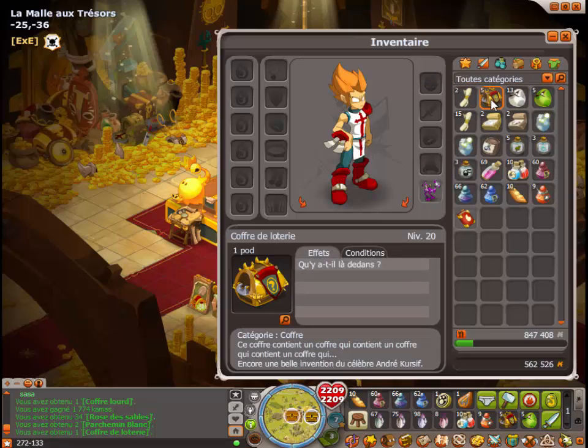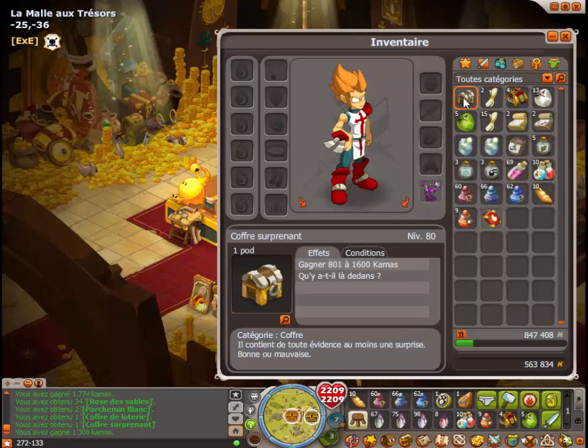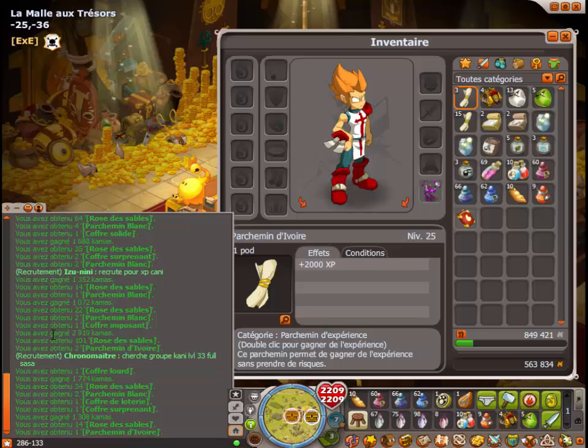J'ai gagné un coffre de loterie ! Un coffre surprenant. 14 roses des sables. Ça, c'est la louche. Ça fait 86. J'ouvre les sixièmes. Un coffre solide encore. 46 roses des sables. Ça doit être mon nouveau record. 46, ça fait 179.